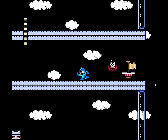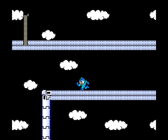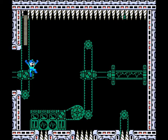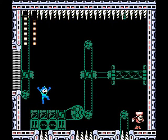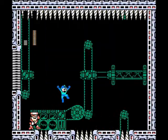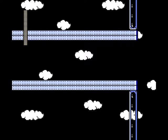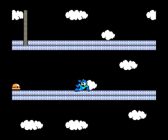Mega Man 10 called — it wants its inexplicable space final level back. Those bats are cleverly hidden, aren't they, you crafty bastard. Oh, a boss room with spikes — well, that seems fair. Especially when the boss is Top Man, who's reasonably easy when there aren't spikes right on the floor. You don't really have the room to do the slide you might like to. I'm bad at Mega Man, it would seem. At least you put a checkpoint here.